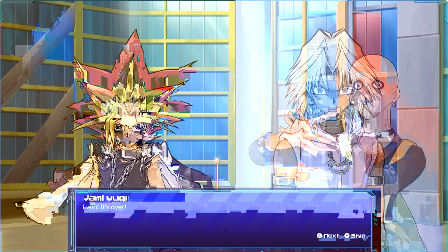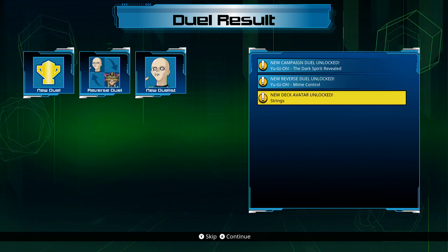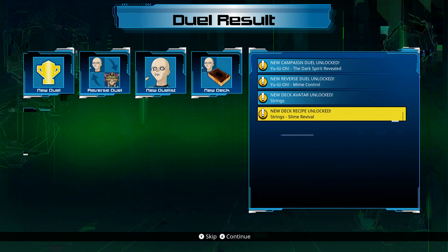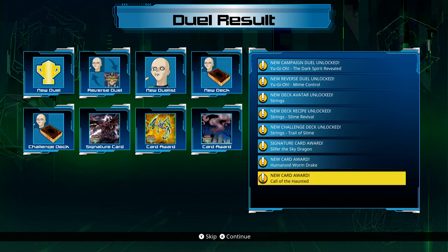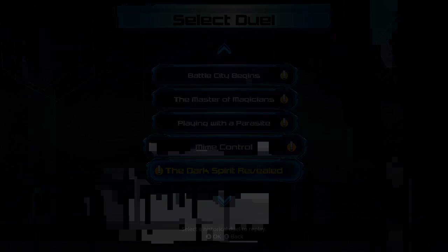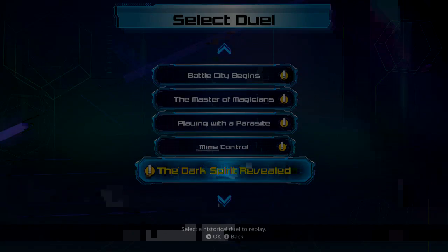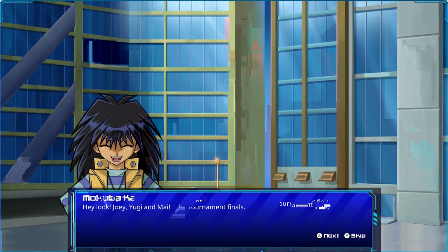I win! It's over! Marik can't believe it: 'How could I lose with an Egyptian God Card in my deck?' 'Because I sent it to the graveyard.' 'You'll pay! You have defeated Slifer, but I hold another Egyptian God Card — a much more powerful one. Savor this victory while you can, for it will be your last.' Dark Spirit Revealed campaign, Mind Control Reverse! Strings avatar: Slime Revival deck, Slifer the Sky Dragon signature card, Humanoid Worm Drake, Call of the Haunted, and some duel points.